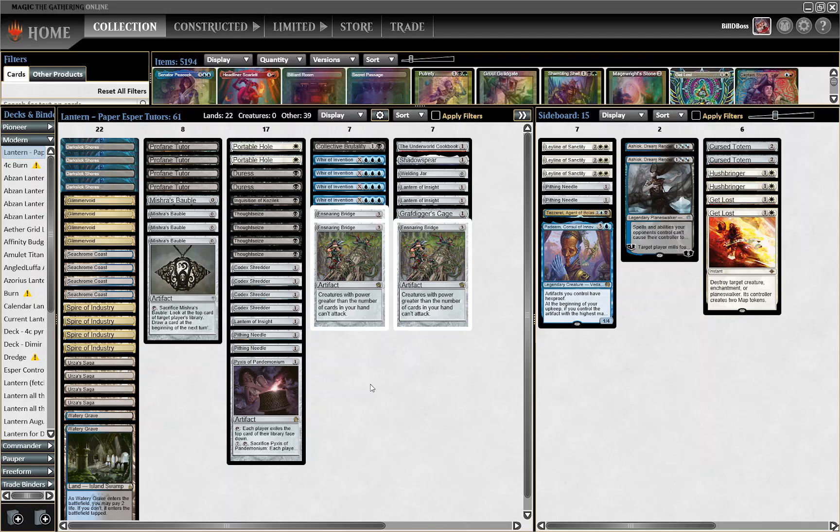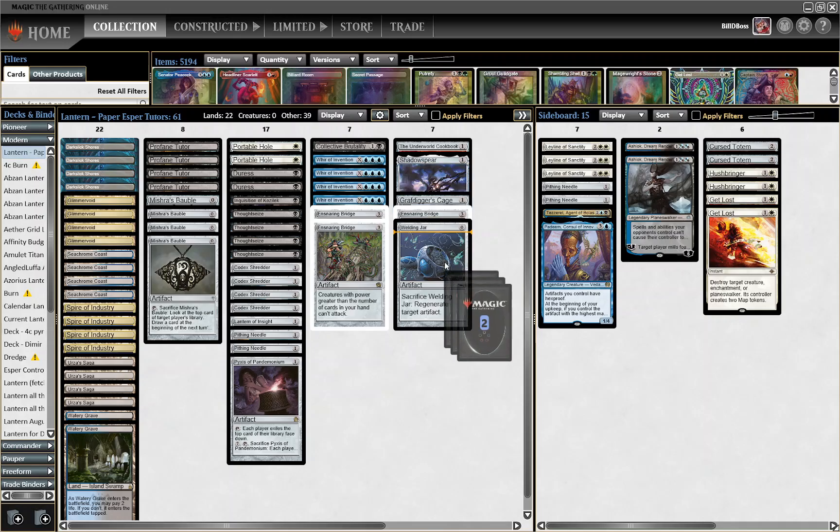If your opponent draws their copies of Urza's Saga and you don't draw yours, you're going to be in a lot of trouble. Whereas if you draw your copies and your opponent doesn't, you don't have to play the Ensnaring Bridge — you can hold it if you're the one on the construct plan. We take out Cookbook and Shadowspear, neither of which are super useful. Welding Jar — because we've seen they're on a white version playing Prismatic Ending — isn't super useful as it doesn't protect against exile effects. Then we take out two copies of Lantern.